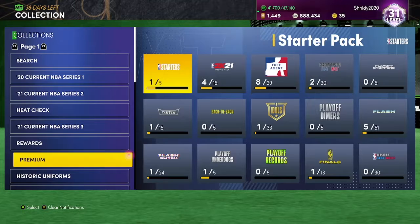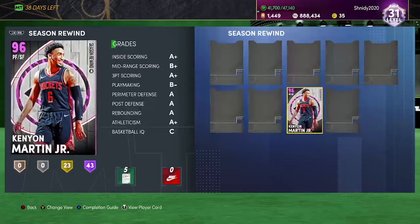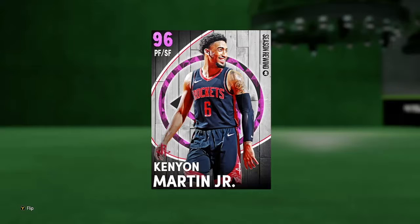The downside is that these cards are not cheap. They've been out for about 4 hours and 15 minutes at the time of recording this video, and I bought Kenyon Martin as the first one to try, cause I am a Rockets fan. I think they could have a nice potential, especially cause Kenyon Martin Jr. is a crazy athlete, and I really think he played nicely for the Rockets this year. But I paid 26,000 MT for this card, so he is not cheap whatsoever, but he still looks like a solid card.